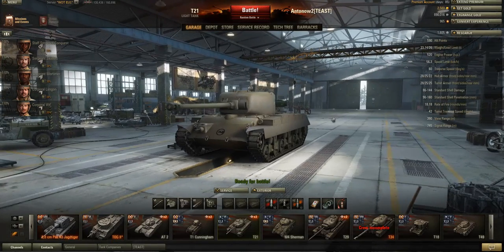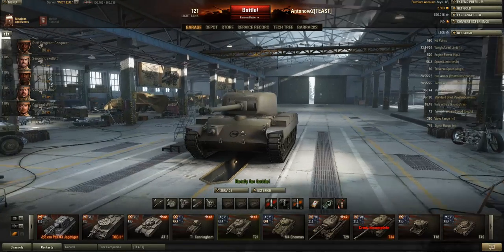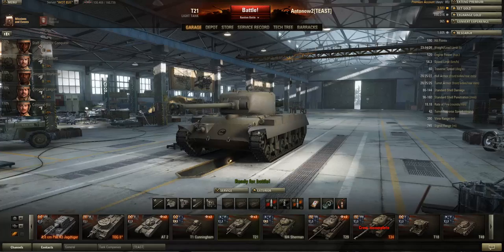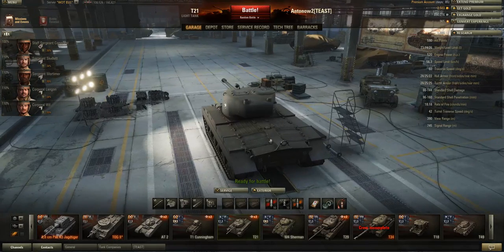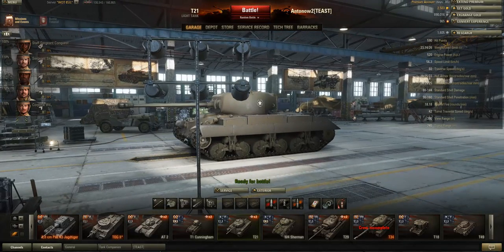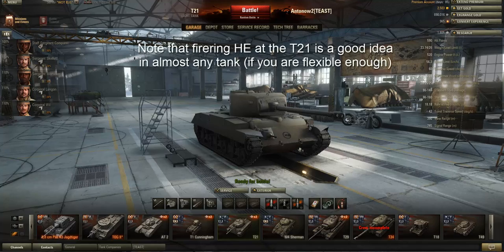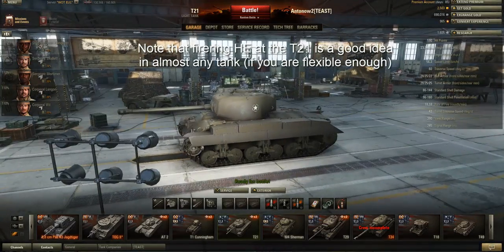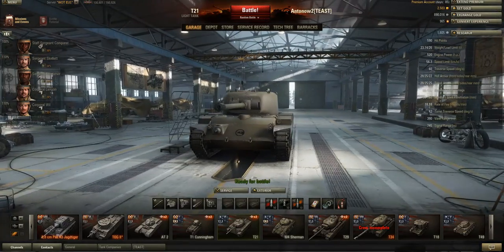The armor obviously doesn't really exist — it's got 28 millimeters at the turret front and hull front, so anything can penetrate that. 25 millimeters at the sides, and 22 to 25 at the rear. You should never expect to bounce any shots in this vehicle. In some tanks like the AMX or the 59-16 you can pull off some miracle bounces, but that almost never happens in the T21, so never forget this tank has no armor.